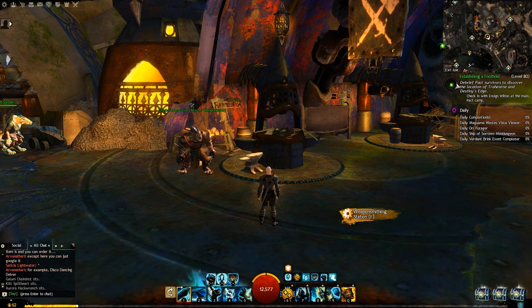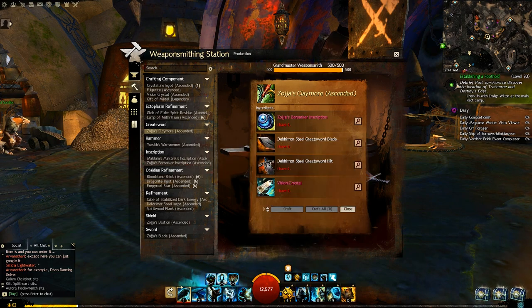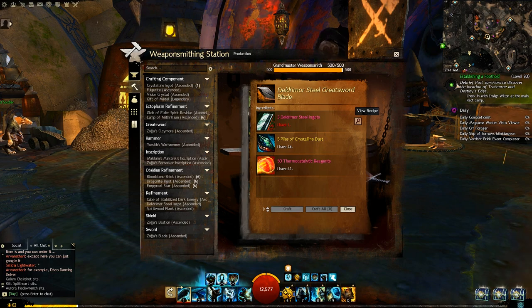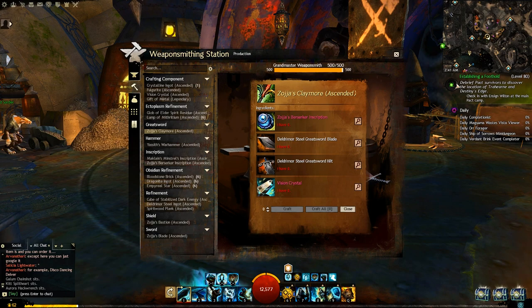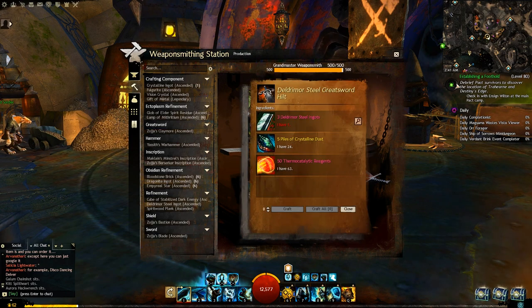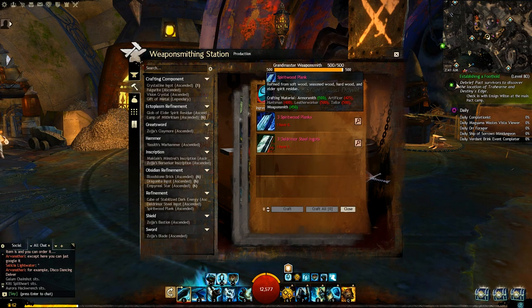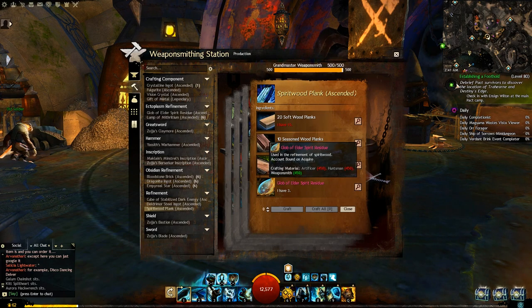To give you an example of just how time-consuming this can be, let's use the berserker's greatsword. This requires delgermore steel ingots, which can only be made with mithrilium that can only be crafted once per day. In total this item requires nine delgermore steel ingots, so you're already sitting at nine days right there. It also requires three spirit wood planks. Spirit wood planks require globs of elder spirit residue, which are again time-gated, but because these are different items you can craft them within the same day.